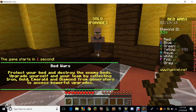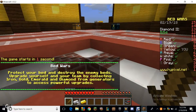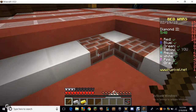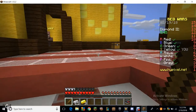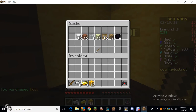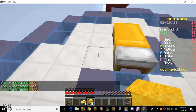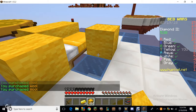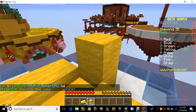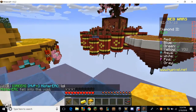It's laggy but it should get less laggy. I just have to collect some resources. I've played a few rounds so I know how to play. We just buy stuff to protect our bed and get weapons. I have 48 iron on yellow team, so I'm going to protect around my bed.